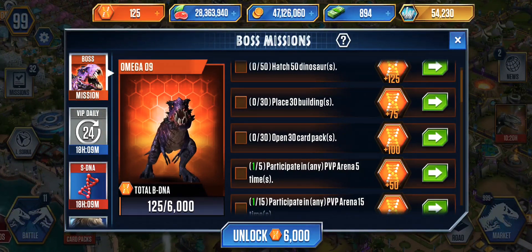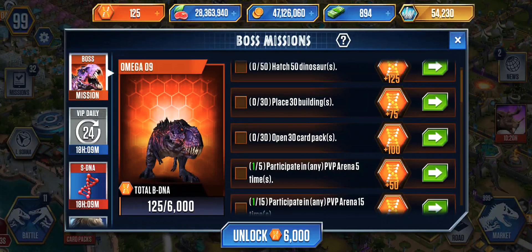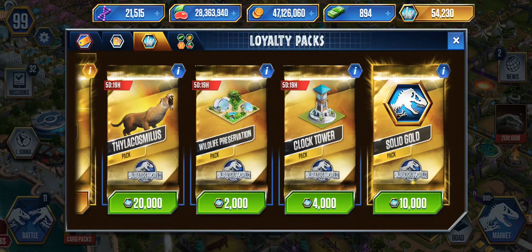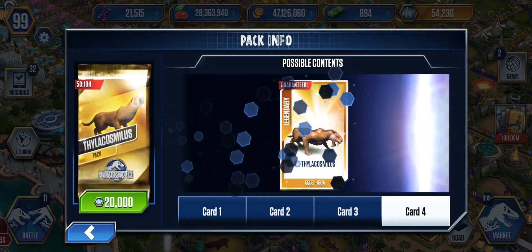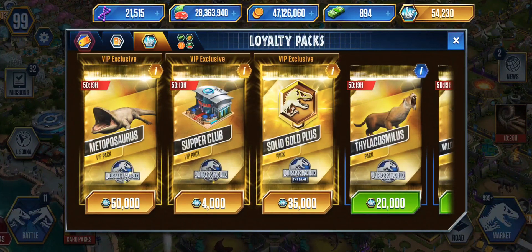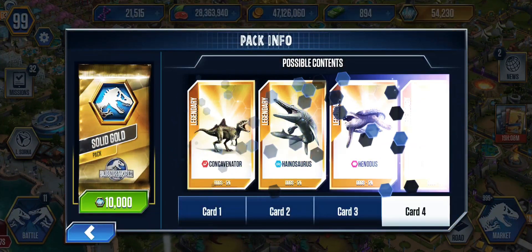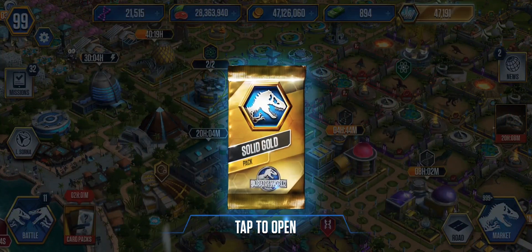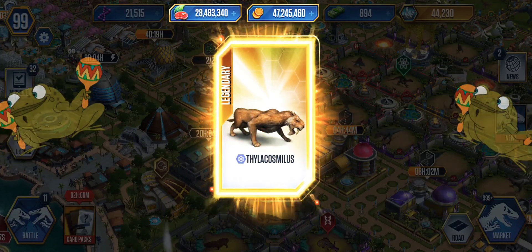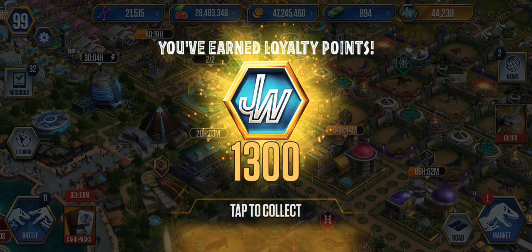We should do the one that gives you 100 points — open 30 card packs. You want to open some packs? Absolutely. We haven't opened the loyalty points packs for a long time. Which one do you want to open? Look at these — like a Smilodon! Don't we already have that guy? Let's open some of these. Ready? Go ahead, open it! What'd you get? We got a Smilodon DNA for 10,000 instead of 20,000.